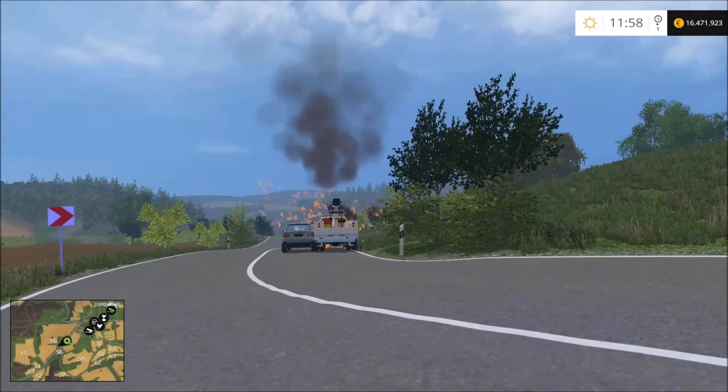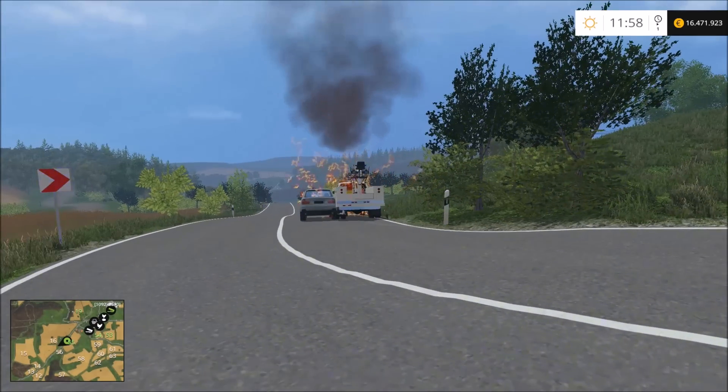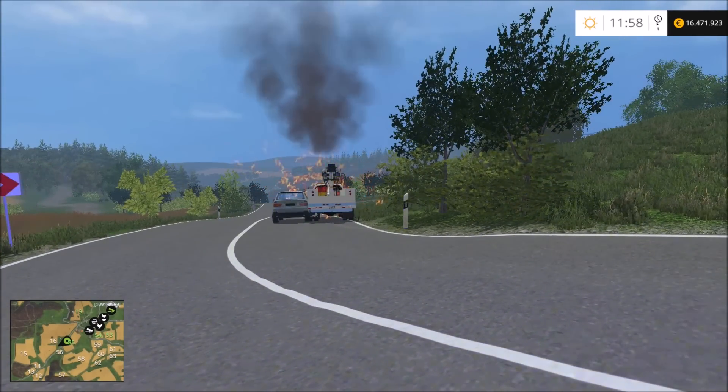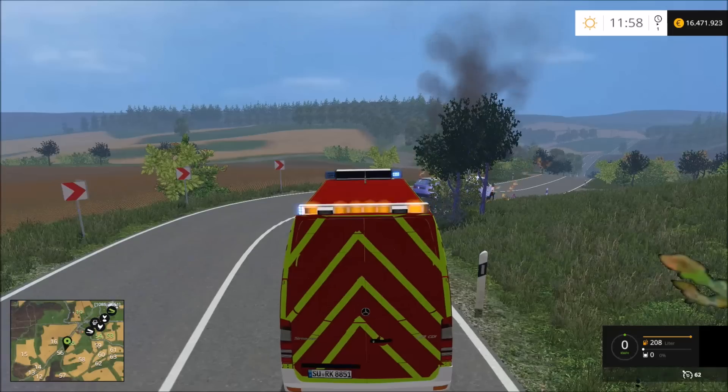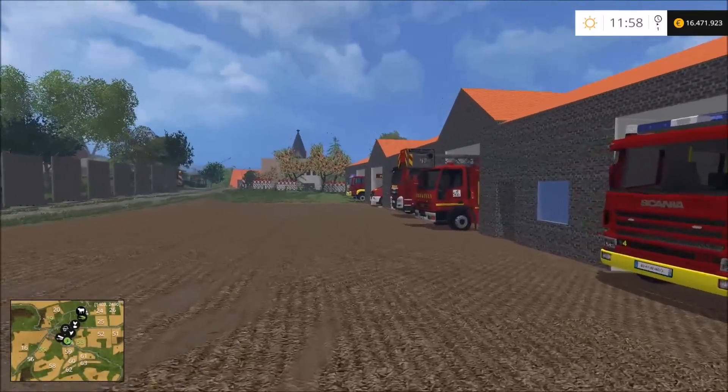Ich habe die Straße jetzt provisorisch abgesperrt mit so einem Schildchen. Wenn jetzt Fahrzeuge durchfahren, dafür kann ich auch nichts. Da steht schon mal ein nächstes Fahrzeug daneben – super, das meine ich damit. Dann kommt jetzt das nächste Fahrzeug zum Einsatz.